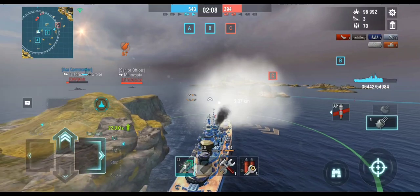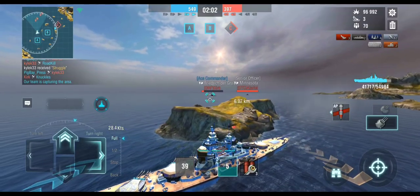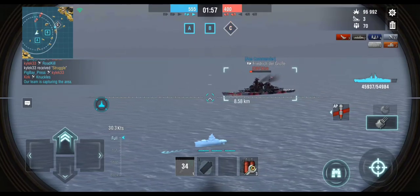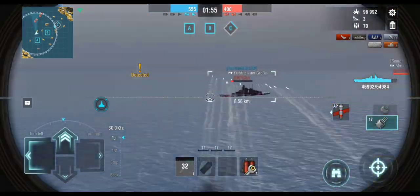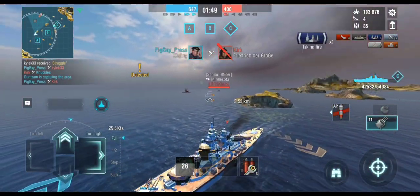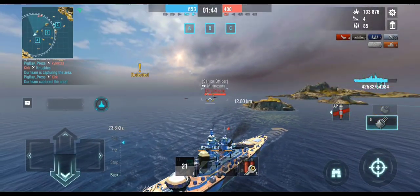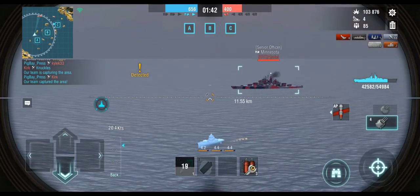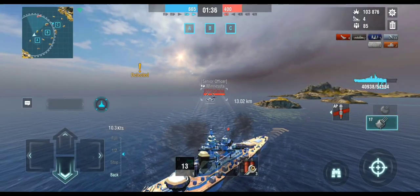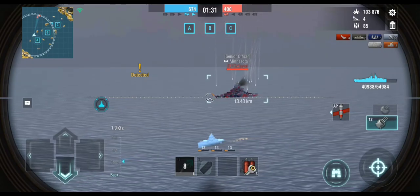The reason I want to get into a kiting position is it makes me a little harder to hit, but because of the gun angles I'm still able to get all my guns to bear on them. There are also little intricacies: shell flight time is reduced because they're moving toward my shells, so I don't have to lead as much. It's also a little easier to dodge because I'm moving away from their shells as they're coming for me, so I have a little more time to react.